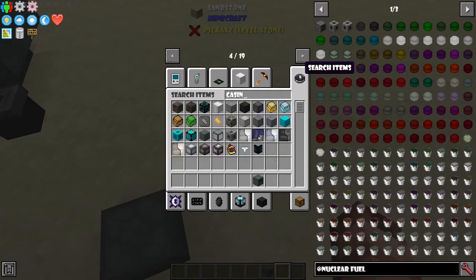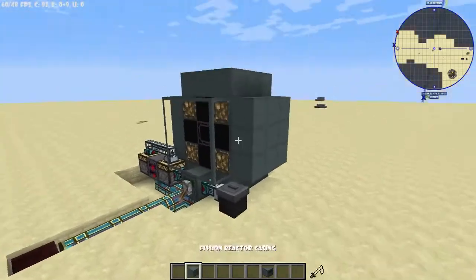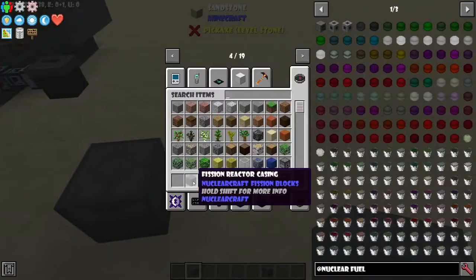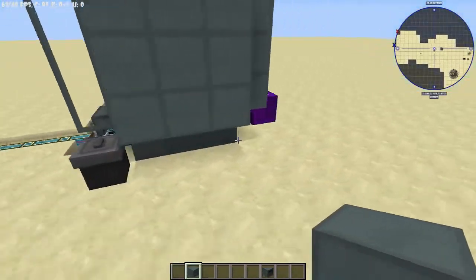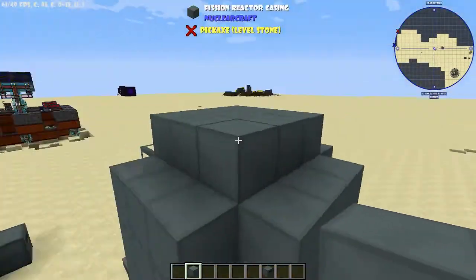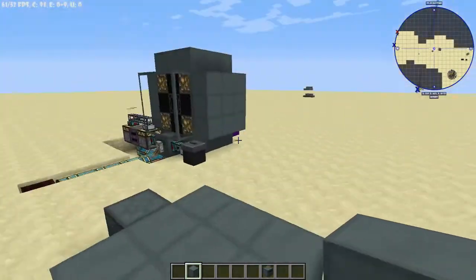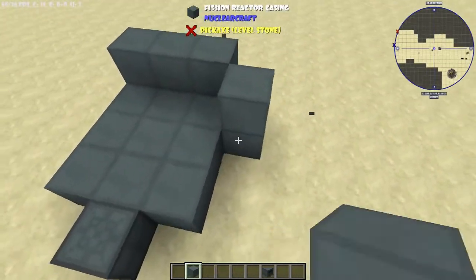Now for constructing the reactor — let's go through how to build the actual reactor core. The first thing you need is fission reactor casing, which completely surrounds the reactor. You don't need to cover the edges or corners, you just need to plate the sides, but all sides must be plated.